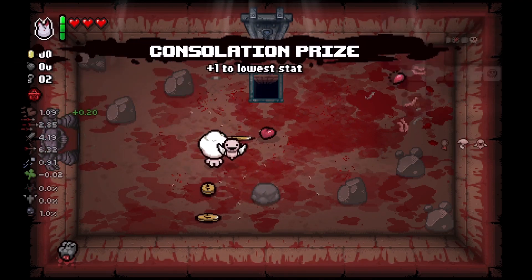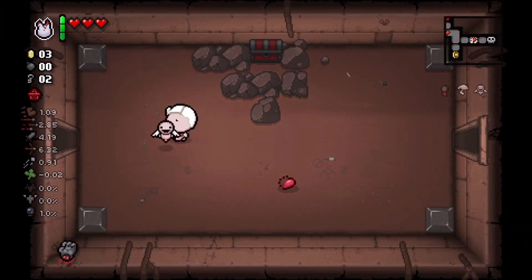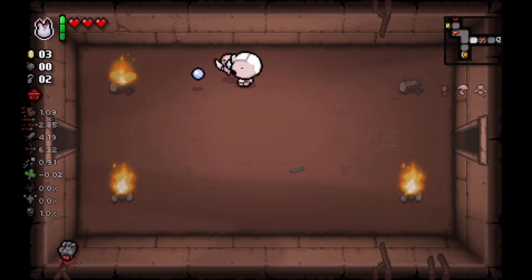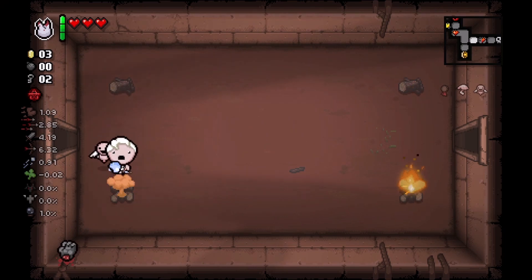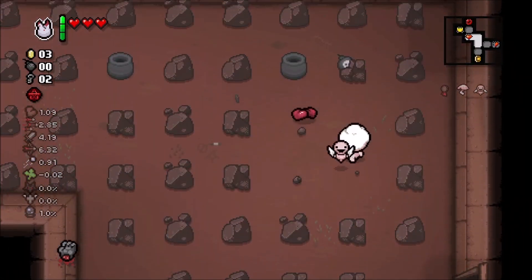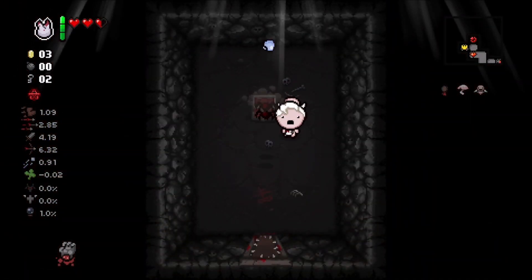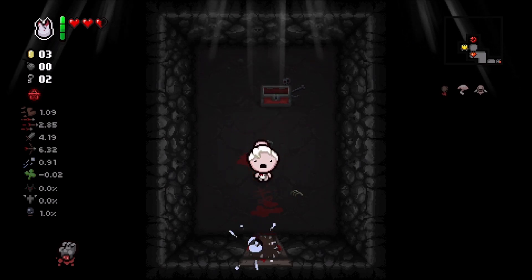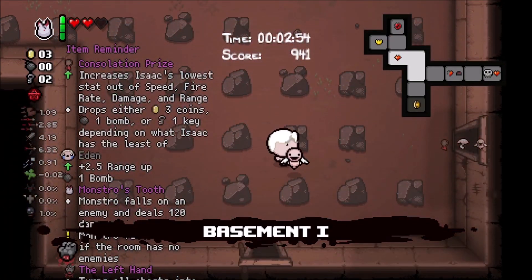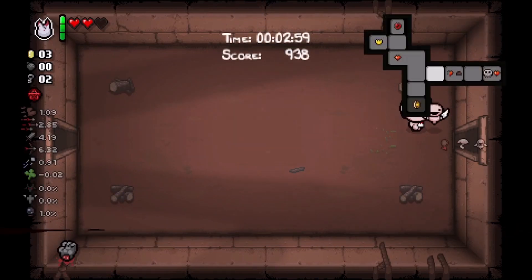Do we actually want to go into the curse room? I think we do since we have red hearts - we can heal ourselves back up. One thing we could do is actually use Monstro to sit on ourselves and break those rocks so we can get access to that red chest. Maybe it'll be a teleport to the devil deal - I doubt it, but it could be soul hearts. I don't believe you can use Monstro to destroy the donation machine or get into secret rooms.